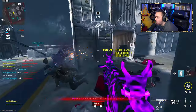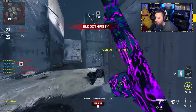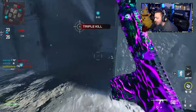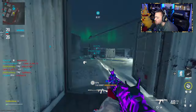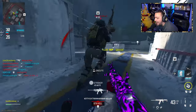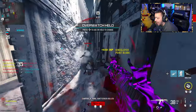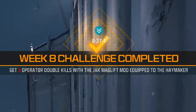Now we need to use the Haymaker with the Operator mod — the Brecci-type thing. This should be really easy. I believe we also need to get double kills with this Operator mod, so again a really easy challenge. There's also another challenge where you need to get kills either while sliding or in midair, so I'm just going to keep sliding and hopefully get kills like that. There we go — double kills with the shotgun.